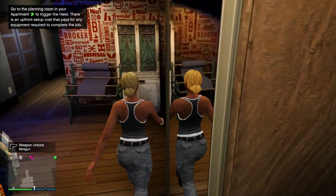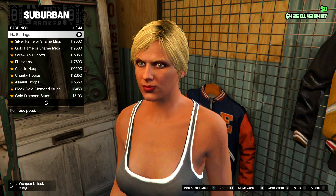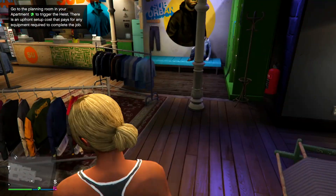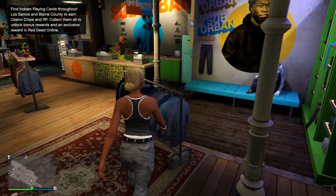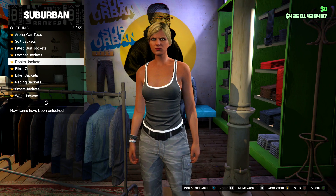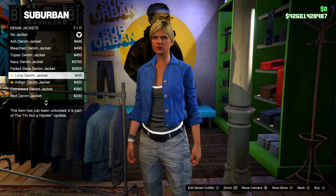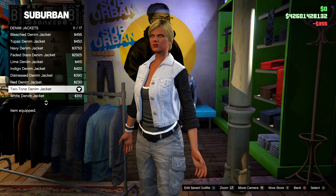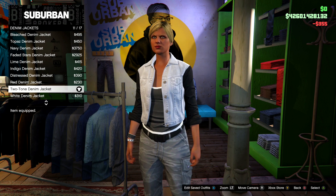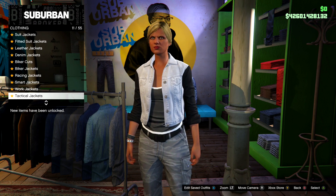First, go over to accessories and make sure there are no earrings on. Once that's done, go to the top section and navigate down to denim jackets. Find and equip the specific denim jacket shown here — pause if necessary.